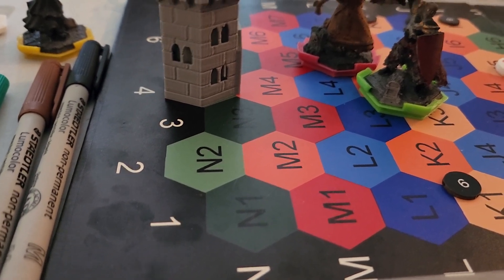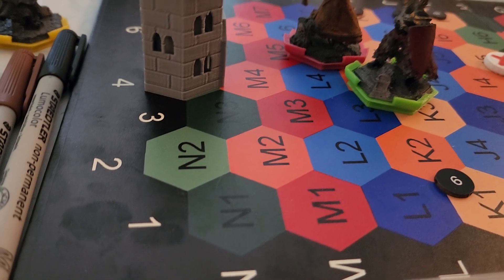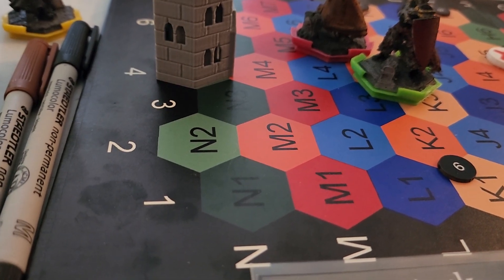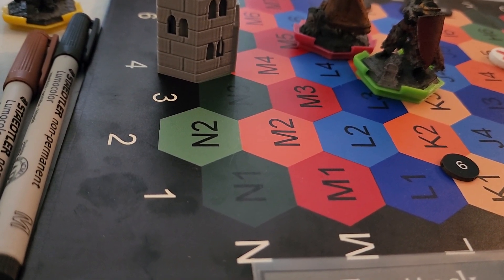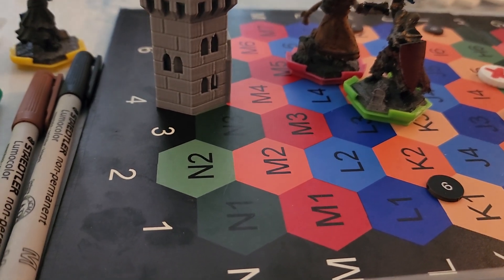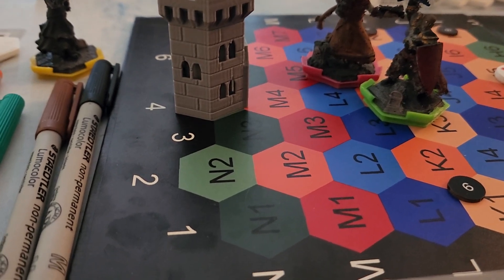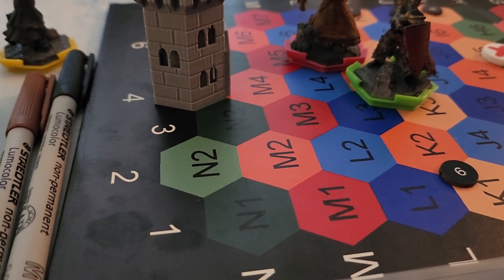That covers all of attacking. Defending we already covered — that's rolling your defense dice. The last thing to know is that once you're going through the phases, you can't go backwards. Once you decide to roll an attack die, you can't go back to moving or senses.